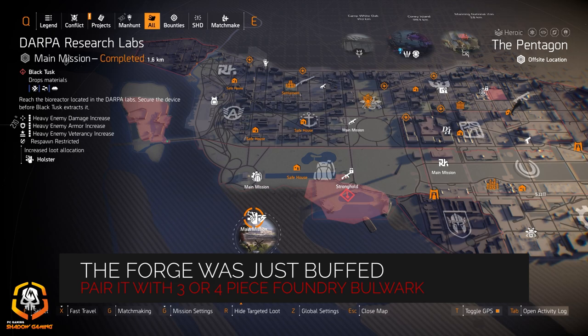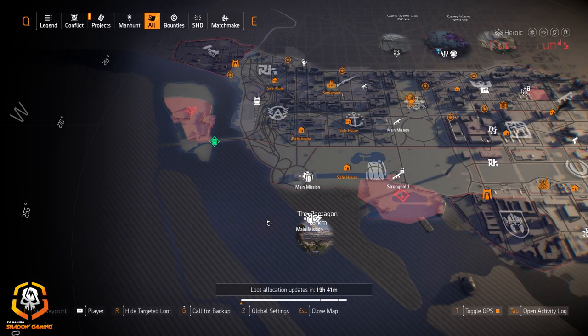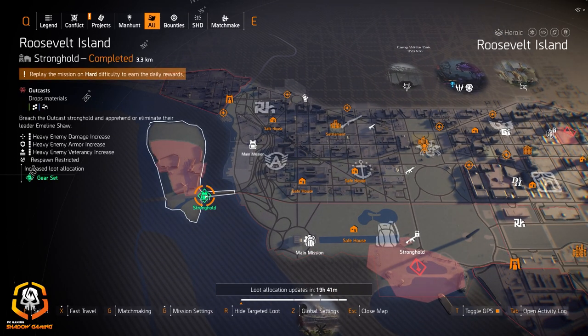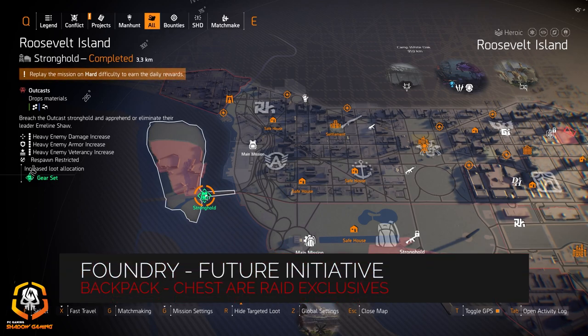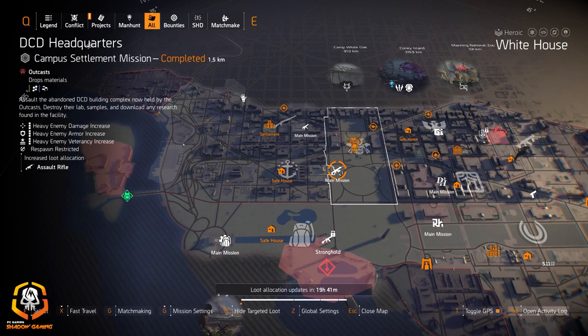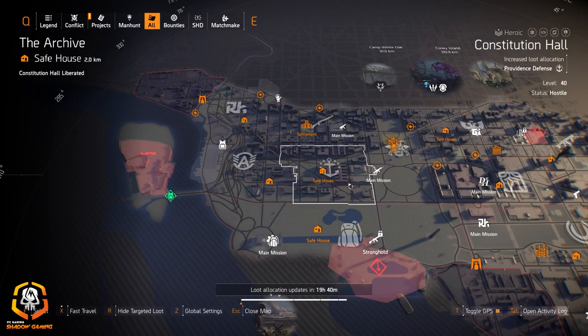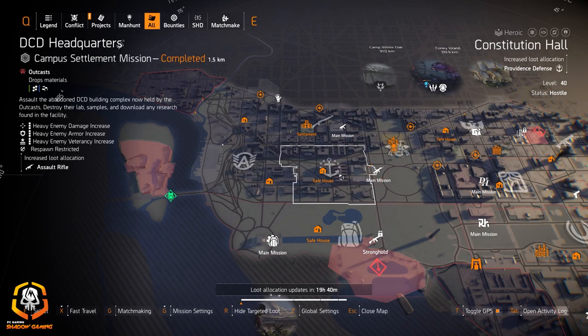If you're looking for the Imperial Dynasty or the Forge — which just got buffed to 50 shield health — check out DARPA. Group of Summer at the Pentagon is useful for a DPS build with one piece or two piece, or for a skill build for explosives damage. Gear sets at Roosevelt Island — you can get anything except Foundry Bulwark and Future Initiative chest and backpack pieces. Assault rifles at DCD if you're looking for top-tier ARs like the P416s, the Mosssberg Police M4s, and the Chameleon. Run DCD Headquarters Providence Defense for the three-piece DPS build bonus — headshot damage and chance to create damage for all three pieces.